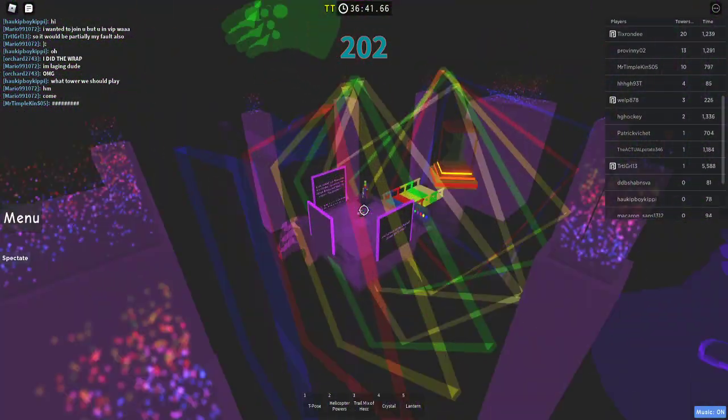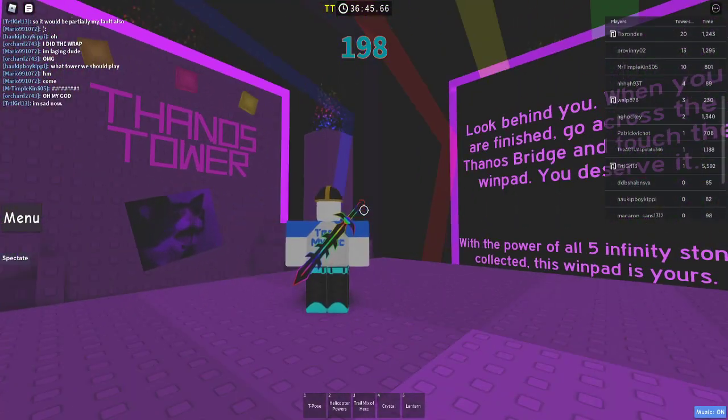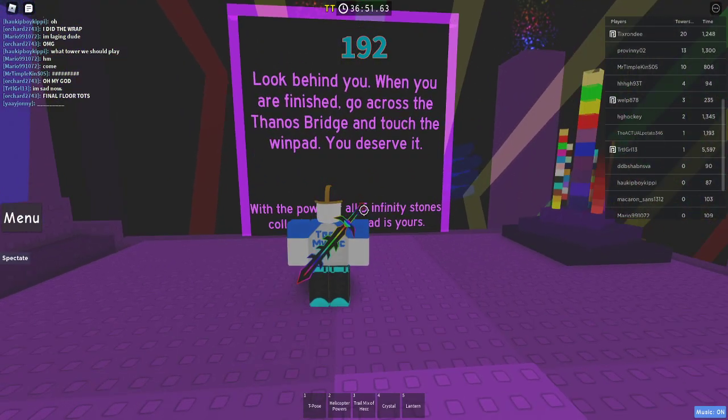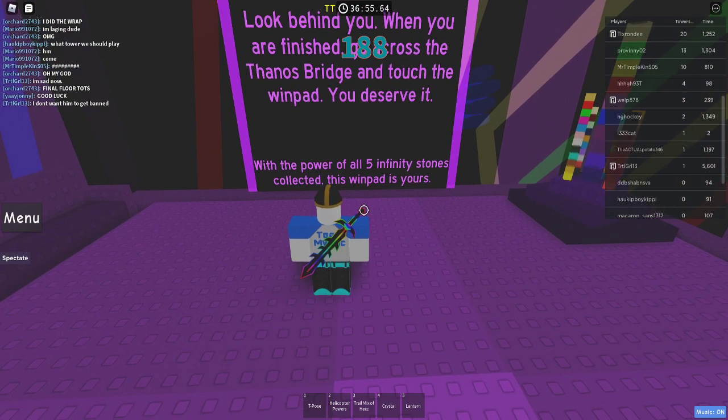Thanos Tower — I don't want to press those buttons. Look behind you when you're finished to go across the Thanos bridge. You deserve the wind pad — you're attached to the wind pad, you deserve it — with the power of all five infinity stones collected, this one tied behind.